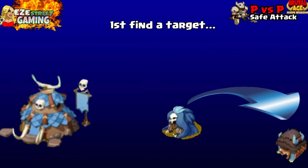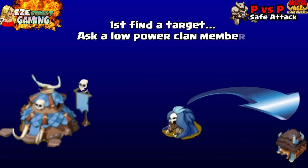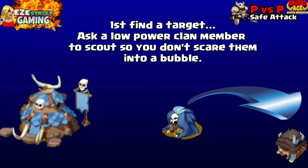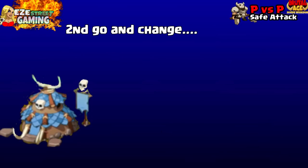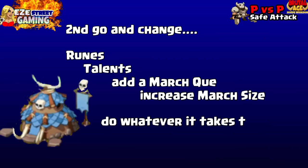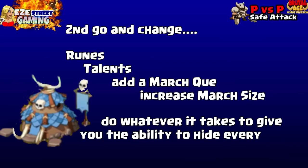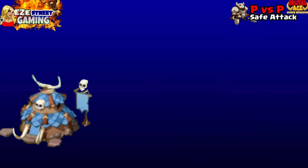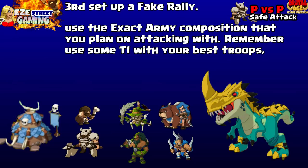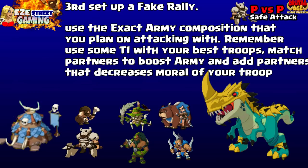Let's go through it again with visuals. First, find a target. If you need it scouted, ask the lower members in your clan - that way you don't scare them off behind a shield. Second, change your runes and talents. You may need to add another march queue or increase your march size - use the 25% march size increase - to fit all your troops. Third, set up a fake rally using the exact army composition you plan to attack with.